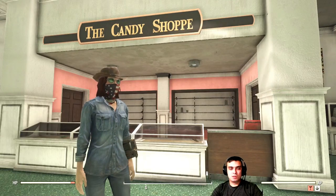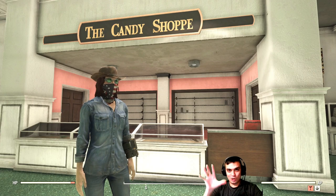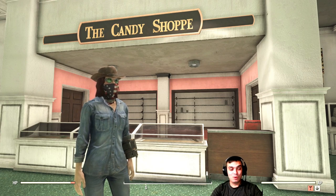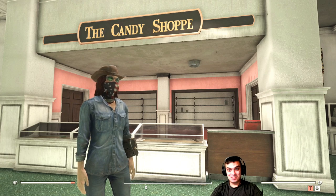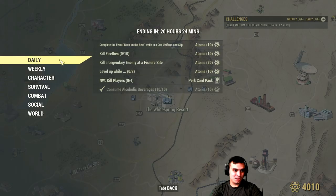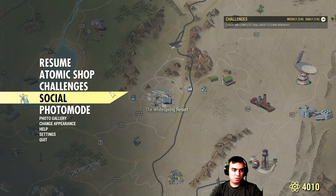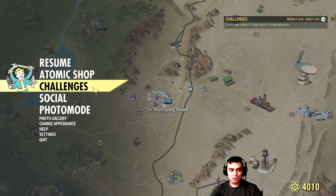By the way, if you haven't logged into the game yesterday, make sure to visit the Atomic Shop. There is a free, really good-looking wallpaper for your walls — make sure to claim that one while it's free, because usually they charge 500 Atoms for that. Now let's take a look at the actual daily challenges. As I said, the most easiest one would be to consume alcoholic drinks — whiskey, vodka, beer, and so on. You can get them from the train station, from your travels, or make them at your camp.